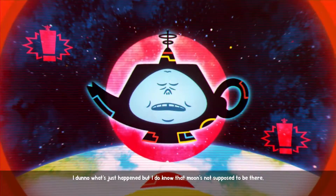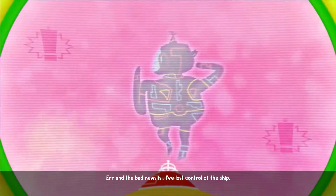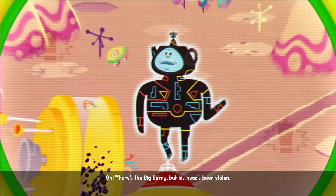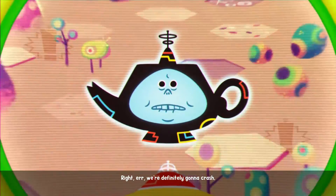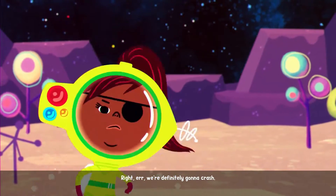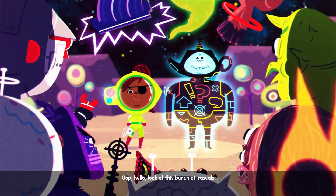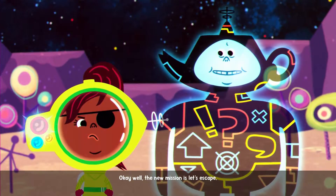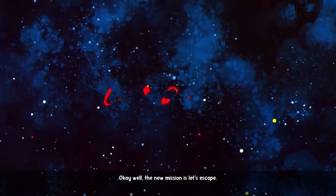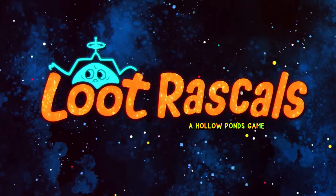I don't know what's just happened, but I do know that moon's not supposed to be there. And the bad news is I've lost control of the ship. There's the Big Barry but his head's been stolen. We're definitely gonna... oh hello, look at this bunch of rascals. The new mission is: let's escape. So yes, we've crashed on this rogue moon and we have to escape.